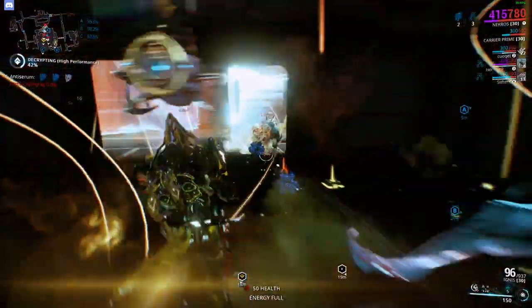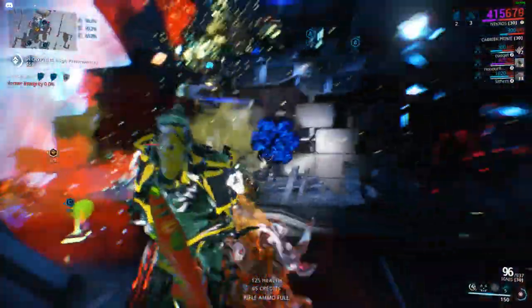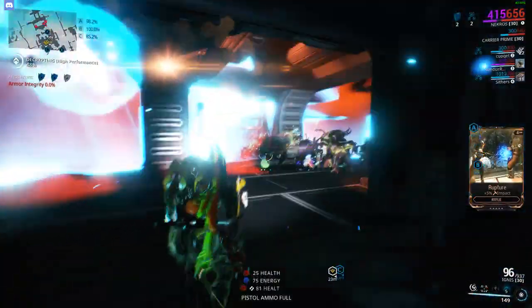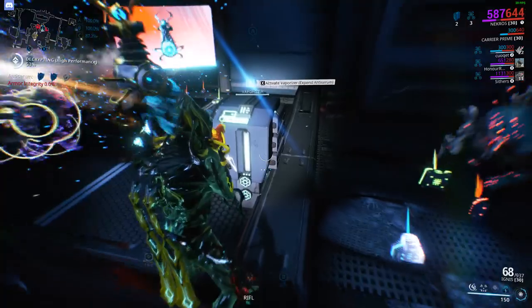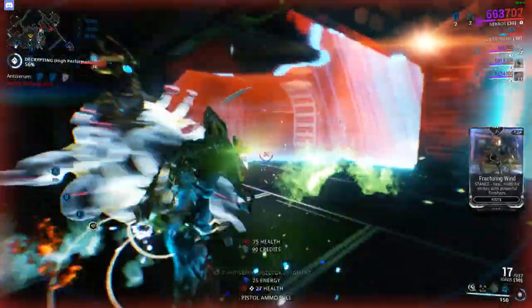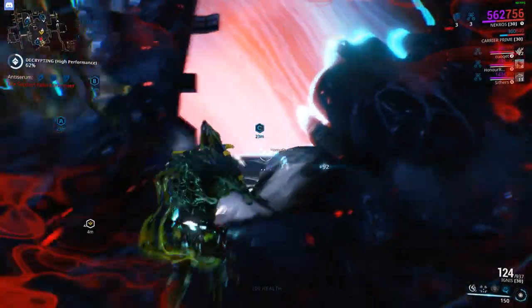If you have a good group, the faster it's gonna be because everything's gonna be up. Just get a good group, kill them, and make sure to pick up the serums and put them in the vaporizers. If you look right here in the front, you'll see a blue bar — that's how much is in it. I think the best comp is a Speed Nova, a Nekros for sure, and maybe a Hydroid for double the drop chance. This is going really good actually.